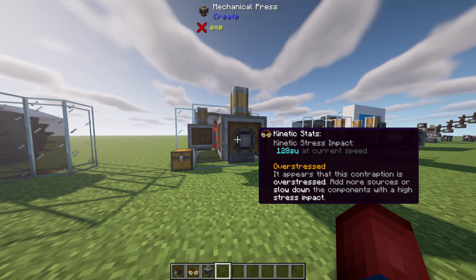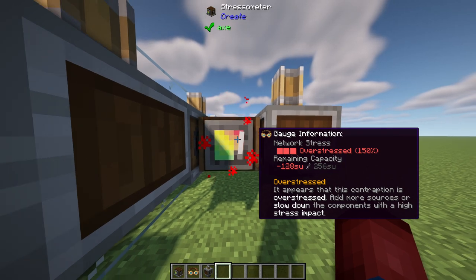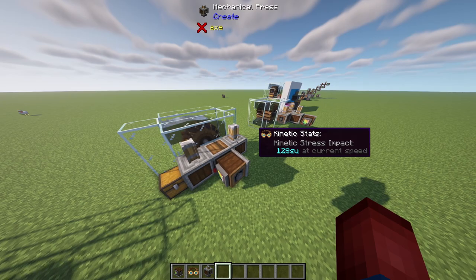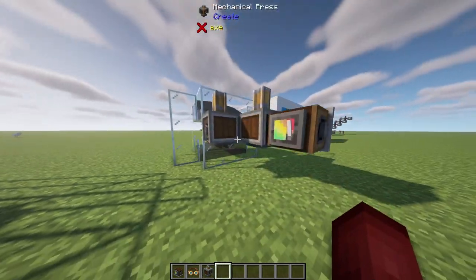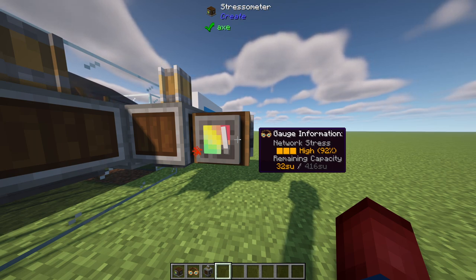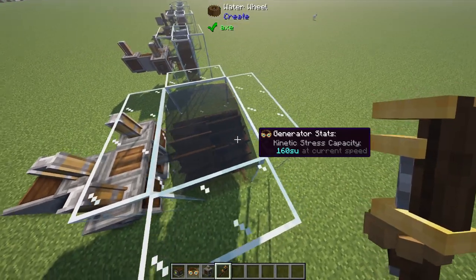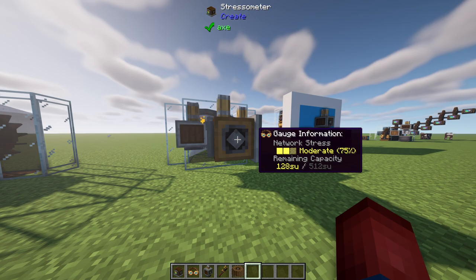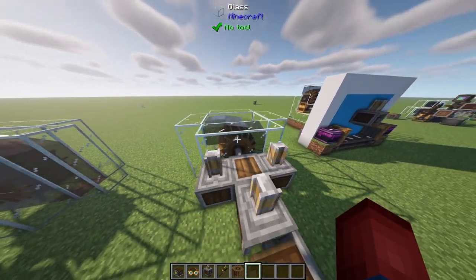It says: 'Appears that this contraption is overstressed — add more sources or slow down the components with a high stress impact.' If you look at the gauge, you can see it's breaking on our screen and we're negative 128 stress units. We have two options: remove the machine, or add another waterwheel. If you want to run three mechanical presses, just add another waterwheel. With two waterwheels, all three presses are now operational and we still have 32 stress units remaining — our total is now 416. With both waterwheels turning in the same exact direction, we're actually at 512 stress units with 128 stress units left over.